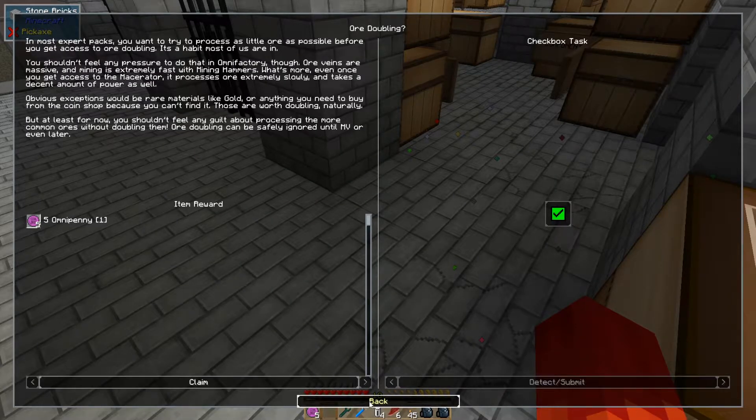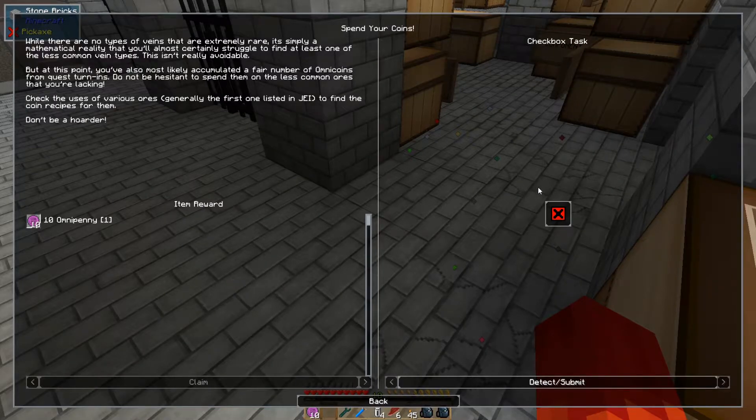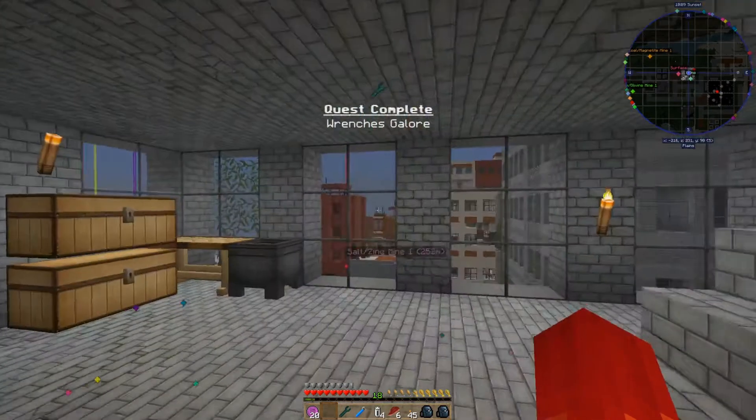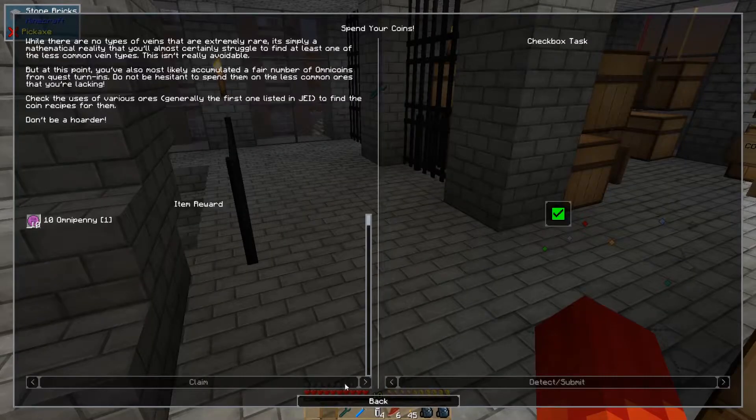Board doubling — we don't have to do it yet, so we're not going to really focus on that for the moment. Of course, it's talking about spending the coins. That gives us an extra 20 coins to utilize later.